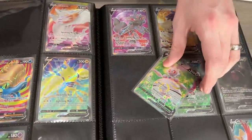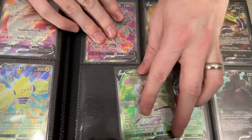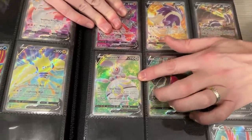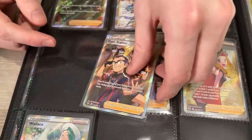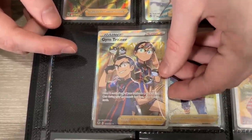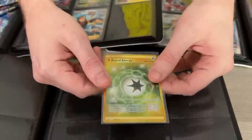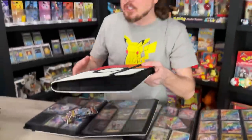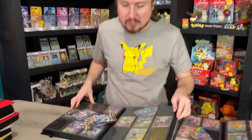Now let's move on to Silver Tempest. We have the Full Art Magearna going into the Pokemon card binder. There we go, perfectly. That was difficult! And we have Gym Trainer Full Art as well. And we have the Secret Rare V-Guard Energy going into that binder. So three fewer cards needed for Silver Tempest.